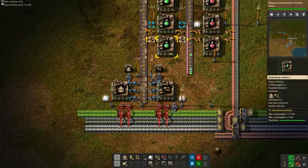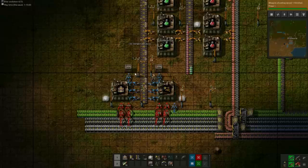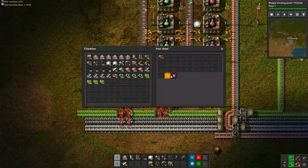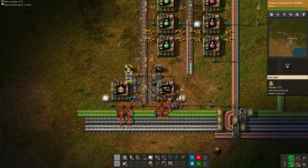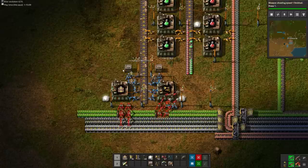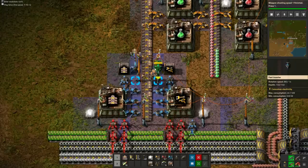If the inserters do not alternate outputs, some of the inserters are in a different map chunk. Enable Show tile grid when paused in the settings — then you can pause the game and see the chunk borders. Anytime you want to use alternating output inserters to balance something, all of the output inserters need to be in the same chunk for it to work. As an alternative strategy, you can just output from the mall chests back onto the belt.